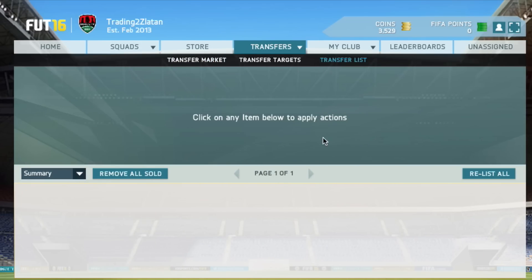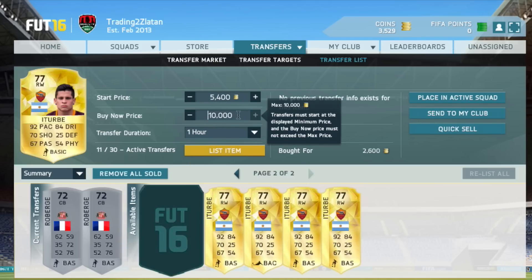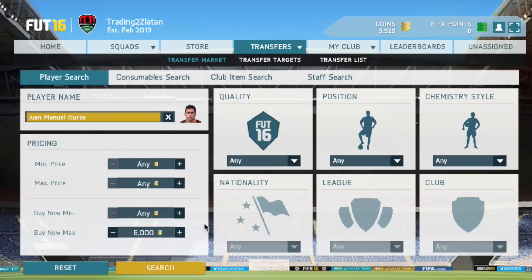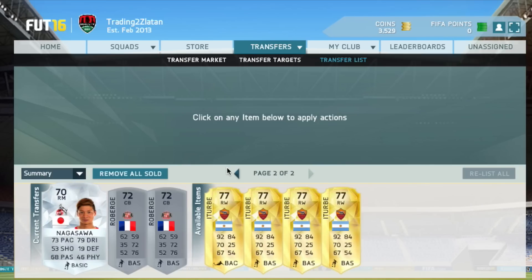I managed to undercut and sell mine on for about 8,000 to 9,000 for a few of them, and then a couple of others sold for like 6,000. You'll see a couple I'm listing up right now — these sell instantly. So they saw quick profits, and in total I made 20,000 to 30,000 coins on these players, and it took me like 2 minutes basically.